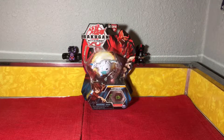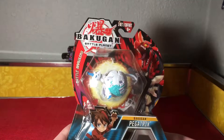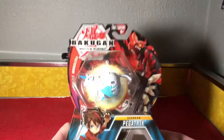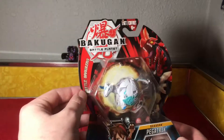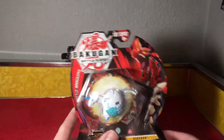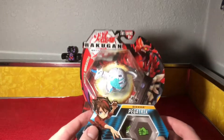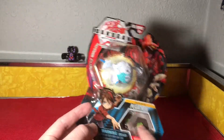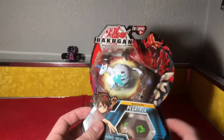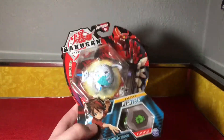What's up guys, it's mstubs88 and today we have Chaos Pegatrix — looking so sick in that packaging. Let's go over the packaging real quick. You got your normal Bakugan logo, the Battle Brawlers branding on the side, Drago because it is a core Bakugan, and Dan down at the bottom. You got the two Baku cores visible, which tells us he's got two fists in there, and you can see his card back there.